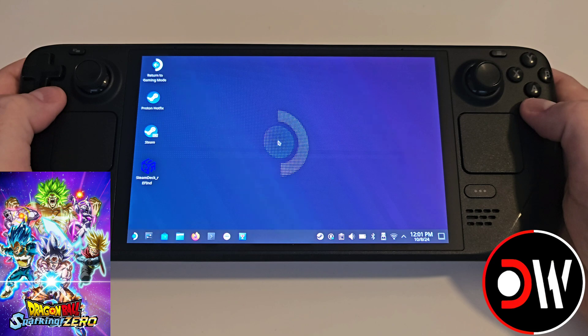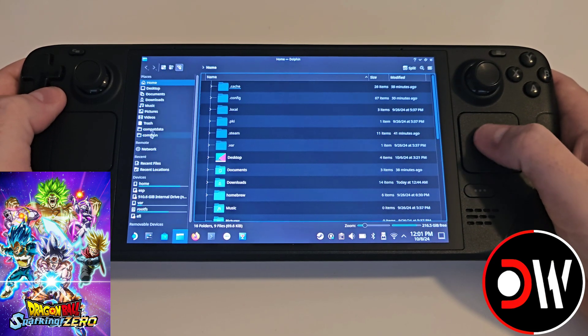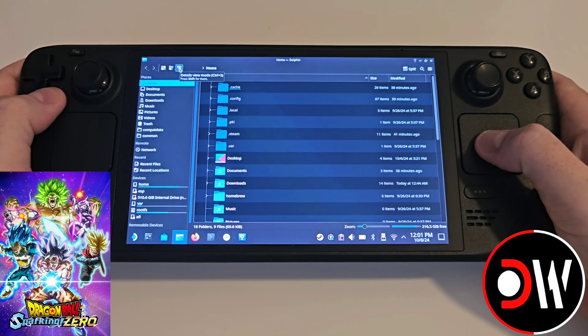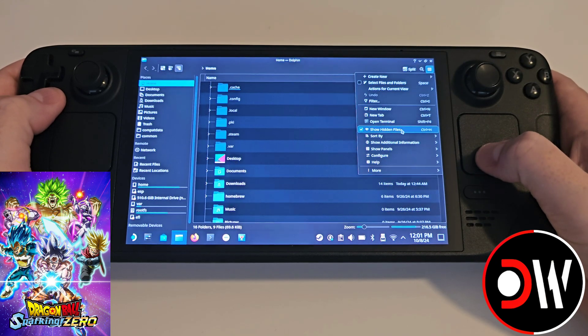So let's go to desktop mode and open a folder from our taskbar and navigate to home, making sure our view is set to the third icon for list, and in the top right we want to click the three lines and show hidden files.